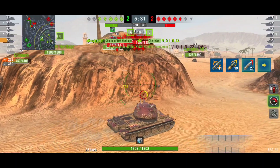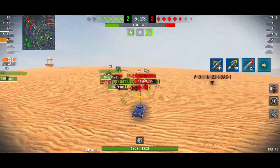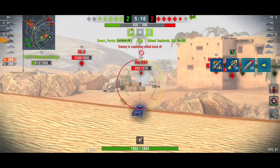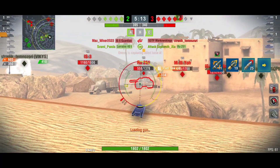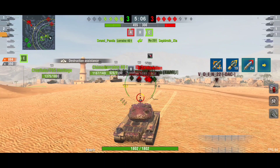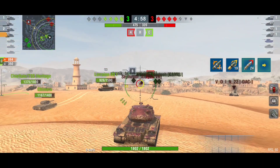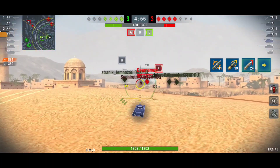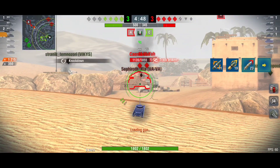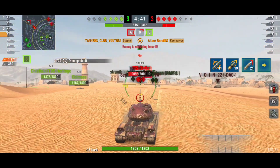I fire a HEAT shell — only 269 damage, okay. This is exactly how we should play with this vehicle: because of the long reload time we always need to find the right timing to fire our shots. If you have only one shell left and there's no enemy around, just reload — it's better to have three shells than one. We have to master when to reload and when to shoot, and know the hull-down spots.